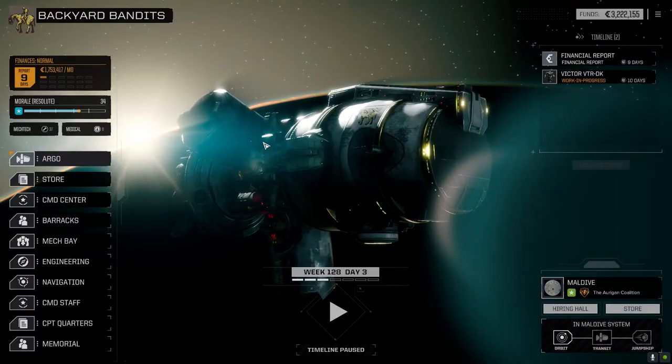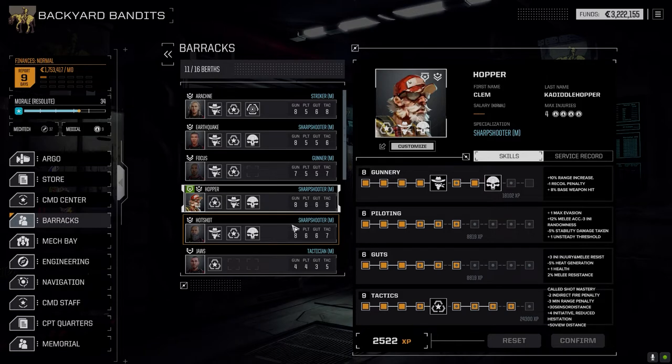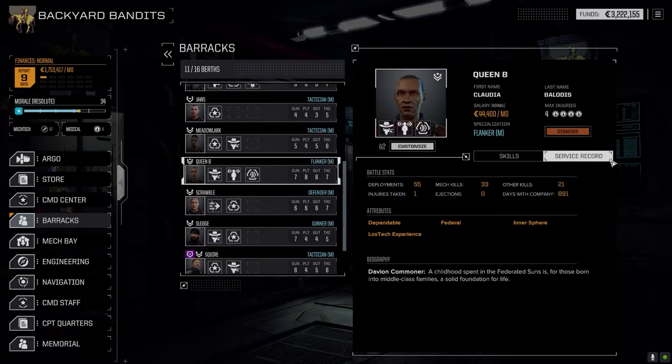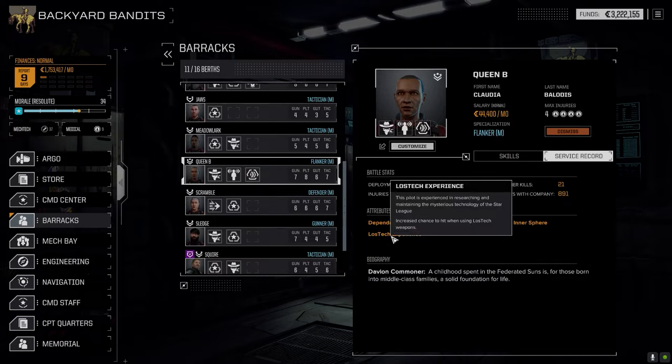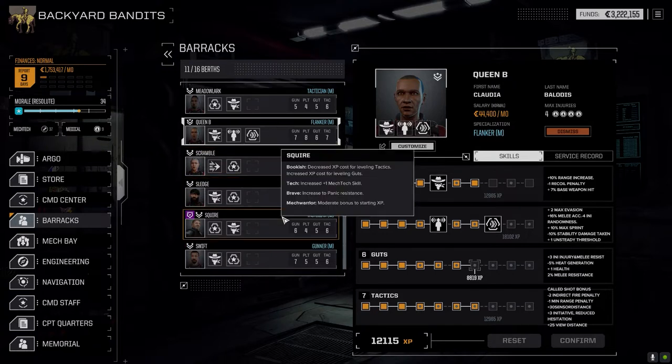Hey everybody, welcome back to the channel and another episode of Backyard Bandits. We've got all the mechs except for the Victor repaired today, all the pilots are back. I went ahead and spent some points on the pilots — we had a bunch of XP. The biggest increase is Hopper getting his tactics to nine, which increased his view distance to plus 50. That's kind of nice for the missile systems. Queen B picked up LosTech experience, so whatever LosTech gear she's got on, she'll get a bonus to hit with it.